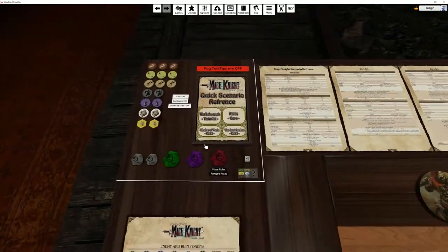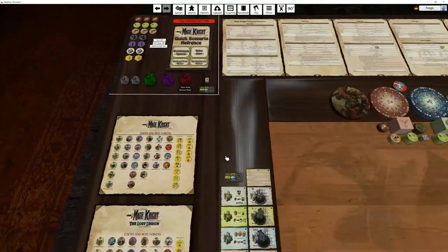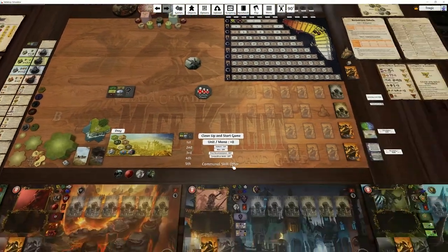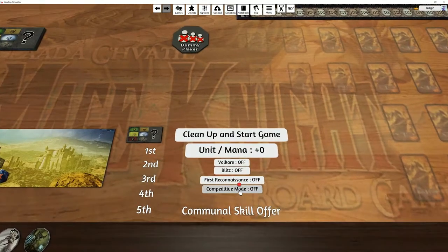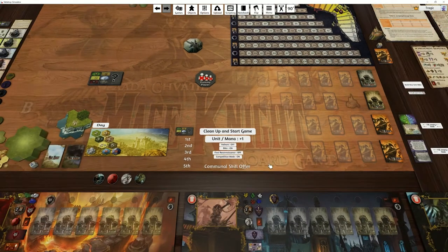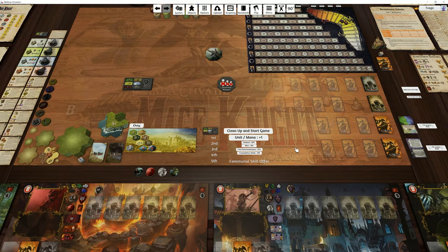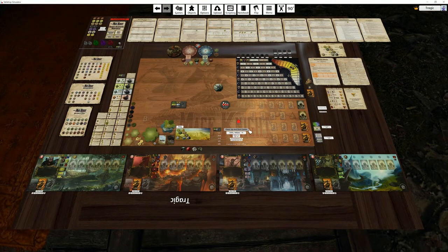Over here I'm going to turn on Shades of Tesla and we're going to play with all the tokens. I'll put competitive on, and I'm also going to play Blitz — Blitz just gives you an extra mana and makes it a little bit easier. Okay, that's that. Let's clean up and start — it'll build the token pools and set everything up for us.